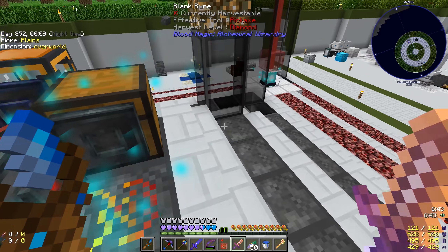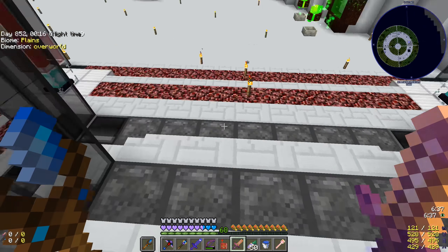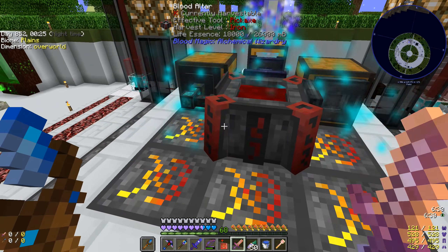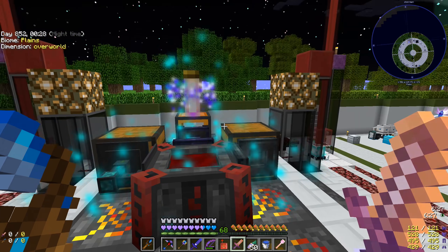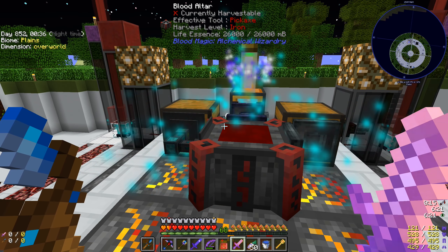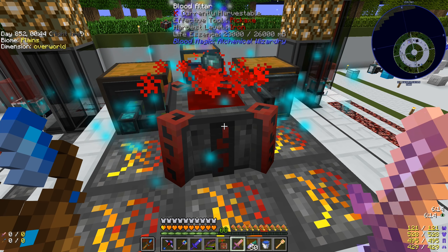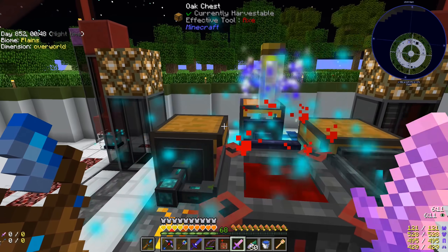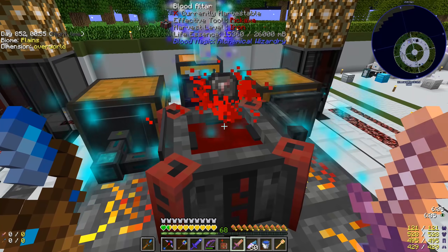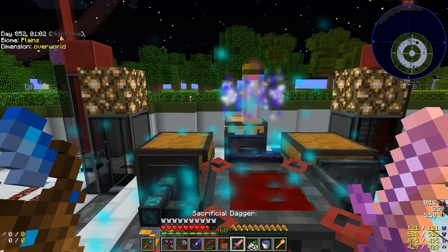We have a bunch of these runes already made and ready to be upgraded. I think we're probably going to do this ring, if not a good portion of the next ring, all with runes of capacity, just to make our altar that much better so I don't have to constantly camp this thing and use this dagger every two seconds as we are processing different things through it. I'm going to process this entire stack, doing them one at a time because with tick acceleration it's going too fast for me to keep up.